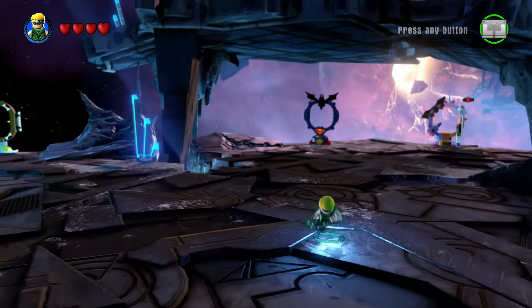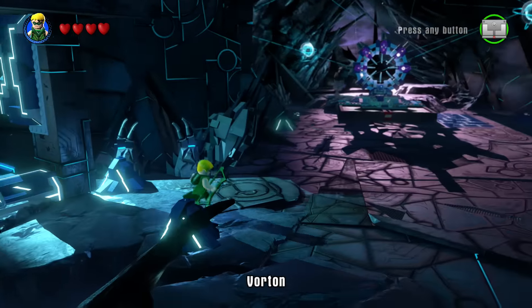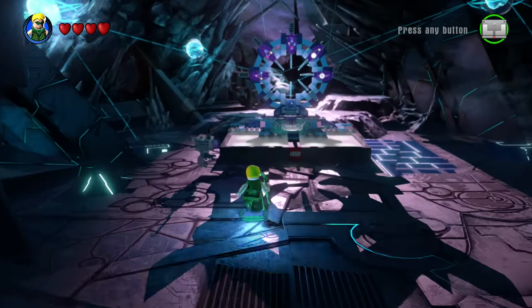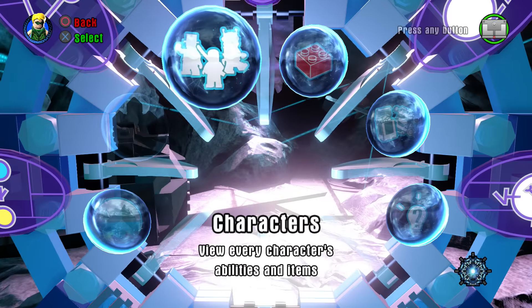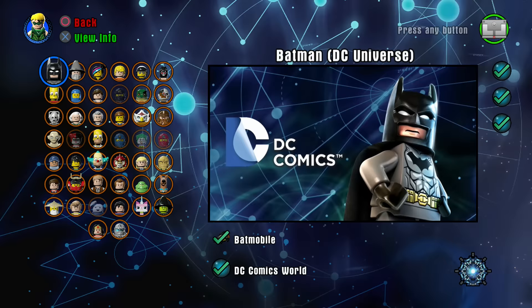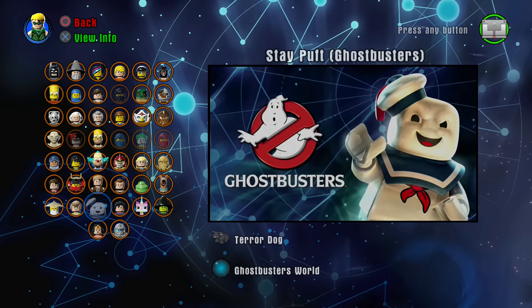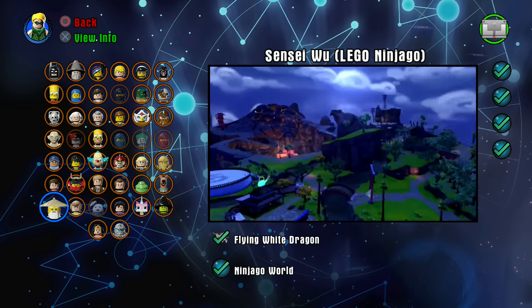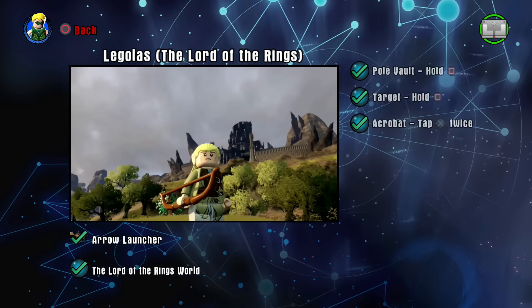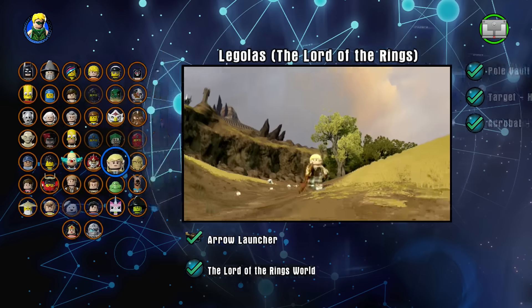Just got to get to the main portal. So let's take a quick peek at the Green Arrow here in the collection screen. I don't even see him here in the collection screen - well, how do you like that? He is not in there. But Legolas is, of course, Acrobat. And I do not believe that the Green Arrow has that skill set. So there you go.